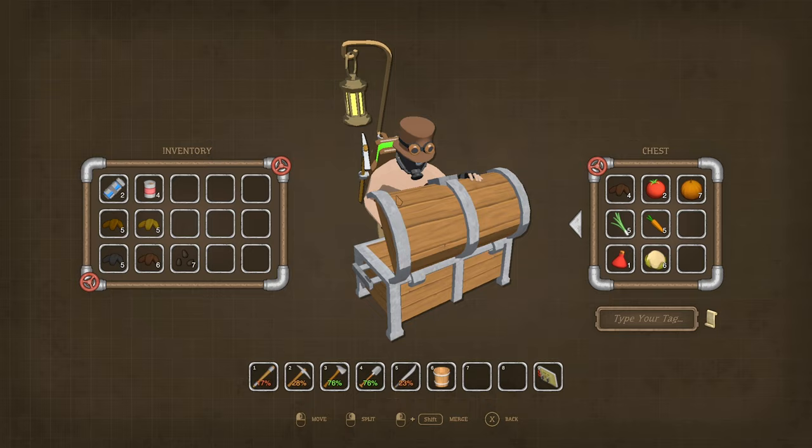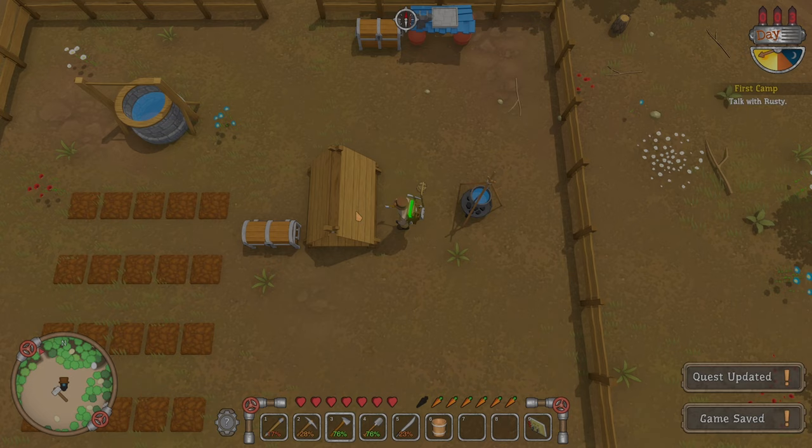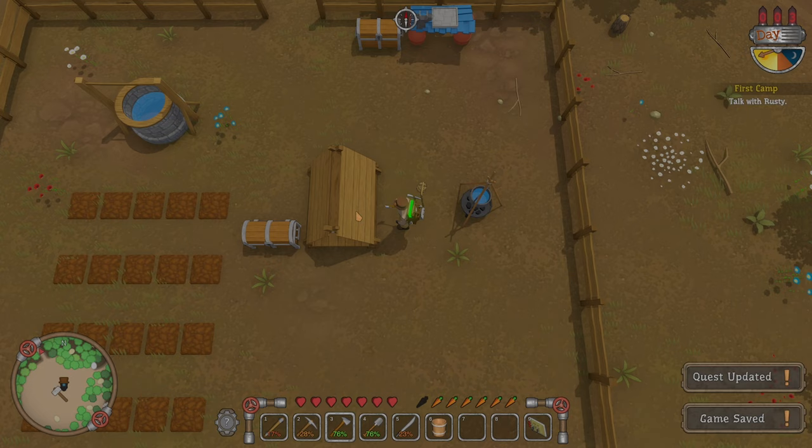So we can actually build weapons, armour, alchemy. We need some more scrap — we've only got four scrap. Let's sleep. I guess we'll end the episode here, guys.